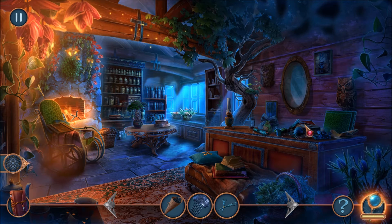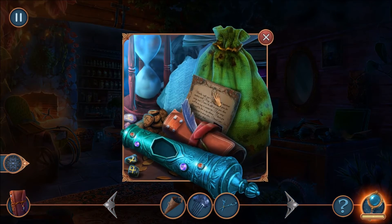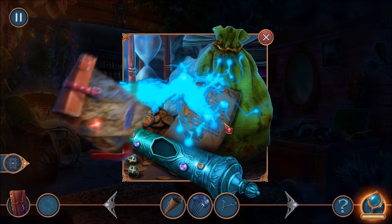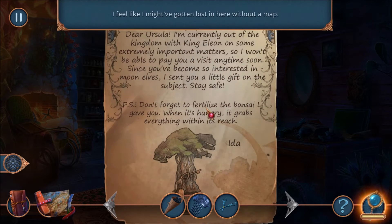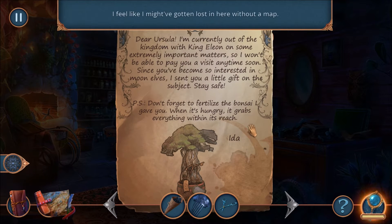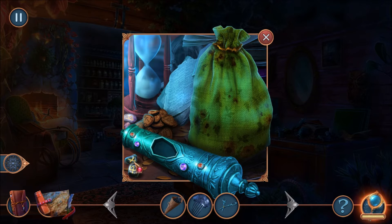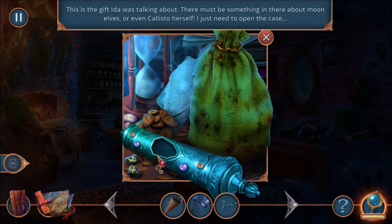Let's take a look at the desk. That looks like a map, and it is scary. Dear Ursula, I'm currently out of the kingdom with King Elion. I'm doing very important stuff, so I won't visit you anytime soon. Since you're so interested in Moon Elves, I sent you a little gift on the subject. Stay safe, and don't forget to fertilize that bonsai I gave you. So who's Ida? I don't know. We need to find something to open up this gift — it's something about Moon Elves, or even Callisto herself.